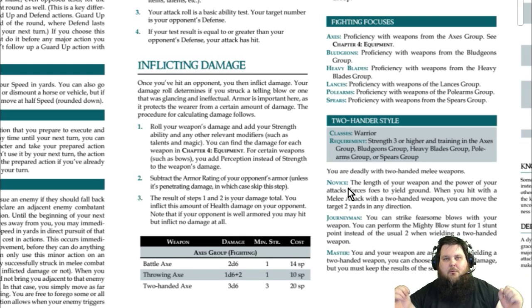Once you've got all your to-hit and you've beaten your target's defense, now it's time to inflict damage. Every weapon has a different damage range. In the axes group, there are only three axes in the game. The battle axe is 2d6, the throwing axe is 1d6 plus 2, and the big two-handed axe is 3d6. Watch out — there are minimum strengths for each weapon. To do 3d6 damage you need a minimum strength of 3 to wield that two-handed axe.